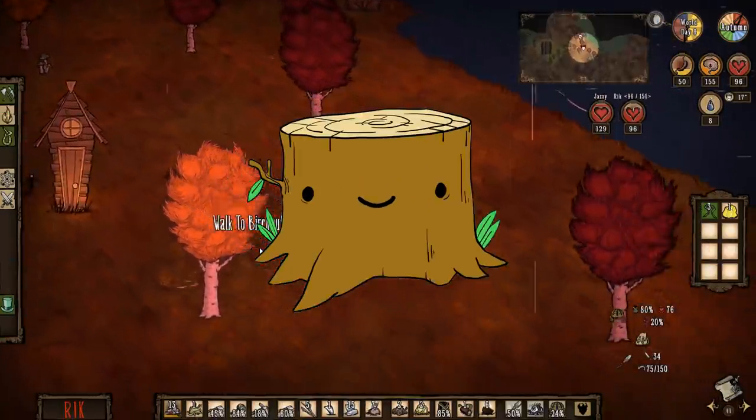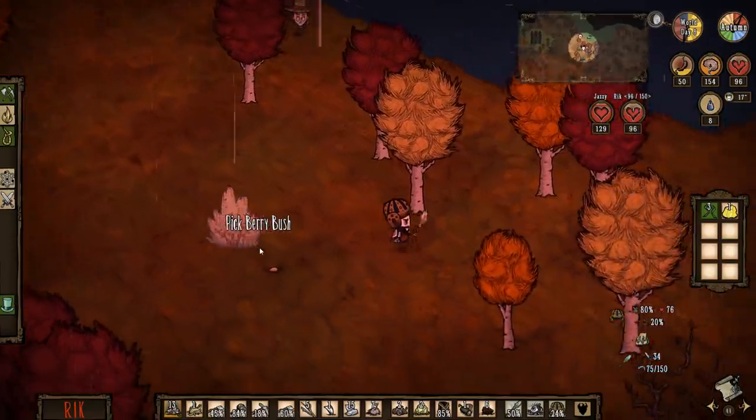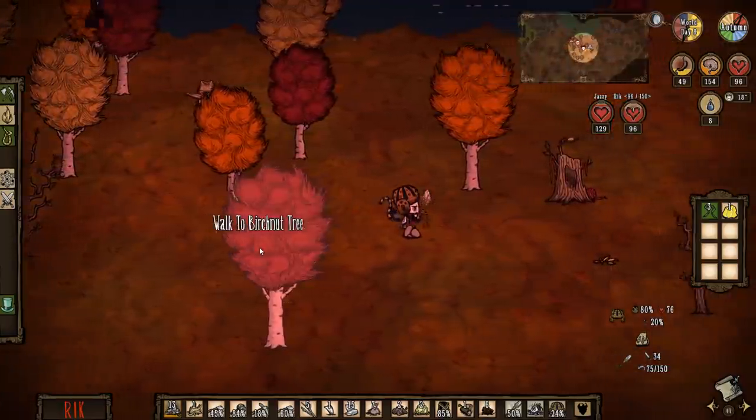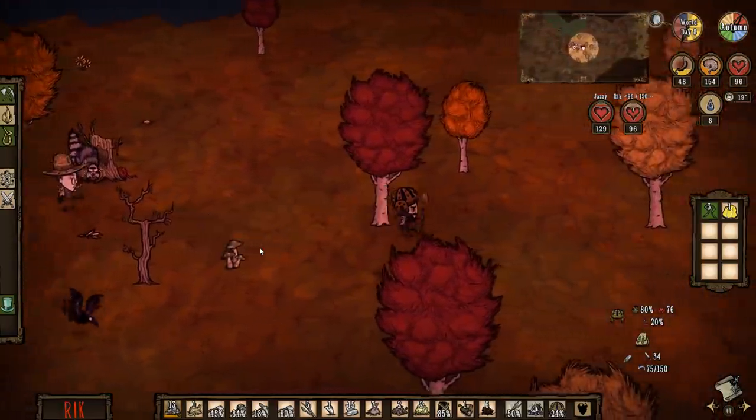Best to wear some sort of hat or something. This is where the raccoon is at as well. Got a couple of them over here. I probably don't have enough on me right now. If you can make a straw hat, that apparently helps a little bit. Yeah, it does. You need 12 grass total to make it, though.